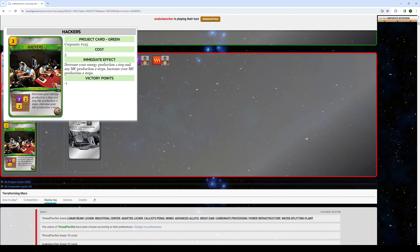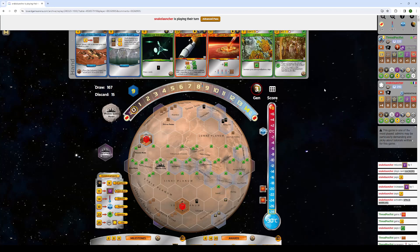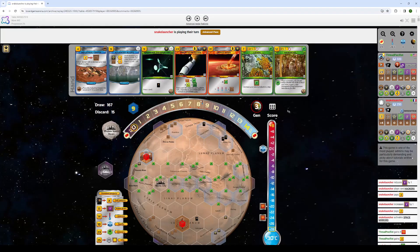Now it does hurt your opponent, so if your opponent is going a big engine setup and you play Hackers on them, it can cripple them and keep them from getting their combo pieces online. But I am not really going an engine setup — I already am kind of going a more terraforming setup. Which is why I didn't keep Antigrav. Ultimately I thought it was too out of the way without any card draw in hand. So, you can take me to minus 4. Keeps me from playing Immigrant City. But I already have my income from the TR track; I don't really care so much about losing a little bit of my MC production.